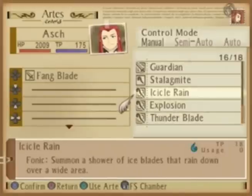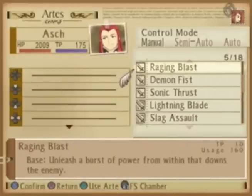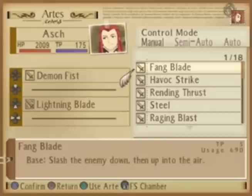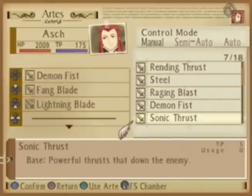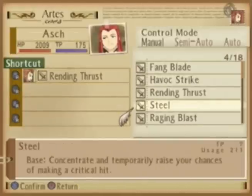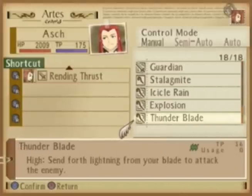None of his spells will have a field of phonon burst, which kind of sucks. But I'm going to set him up like I had Luke set up, with a few exceptions. I want Sonic Thrust. Put Rending Thrust on up. We don't really need Steel — Steel is useful for Luke, but not so much for Ash. So instead I'm going to give him a spell.